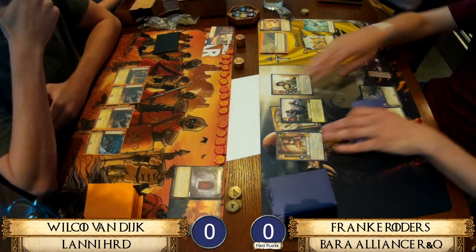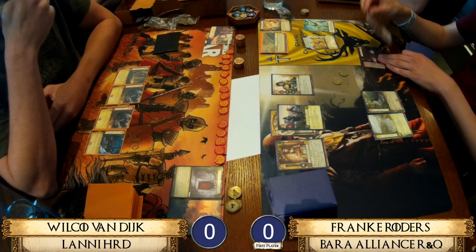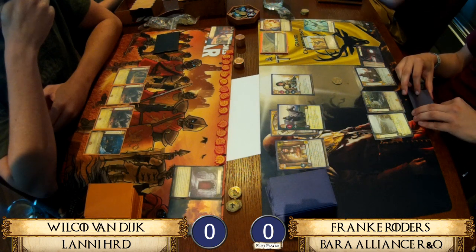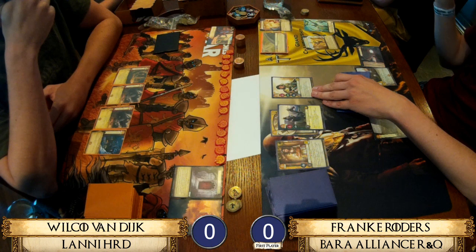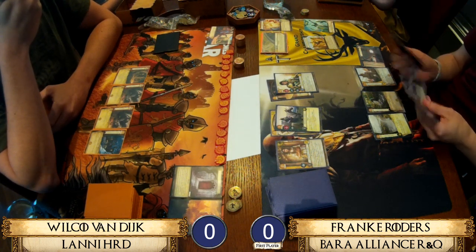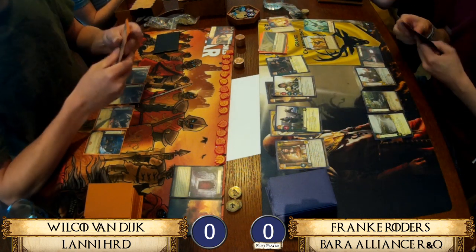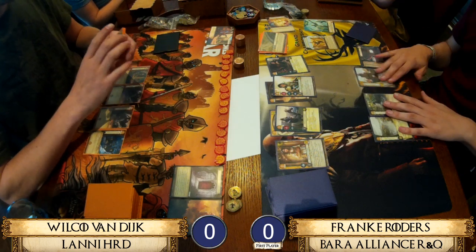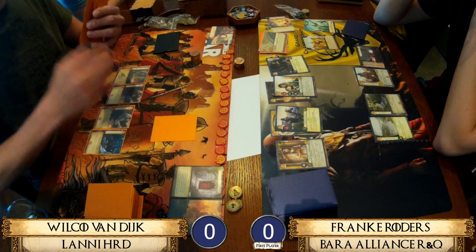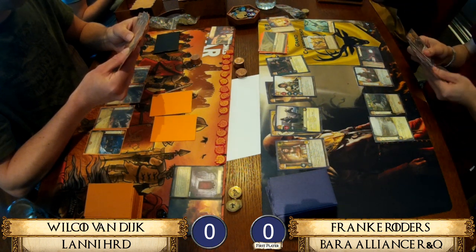Wilco does have a nice back row gold-wise on setup but it's not enough. By the time you put two cards into shadows, what impact is he going to have on the board? He ended up with four cards in shadows but one gold remaining. The extra gold likely came from him collecting under the Gates of the Moon.